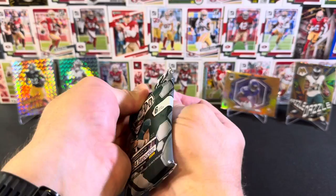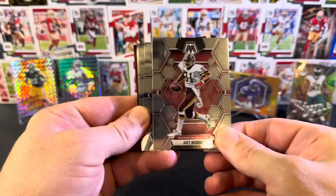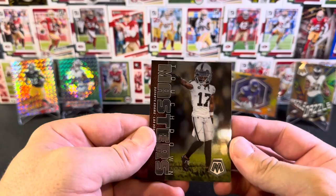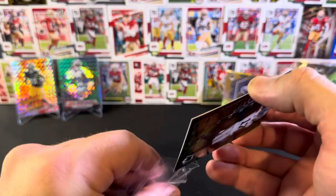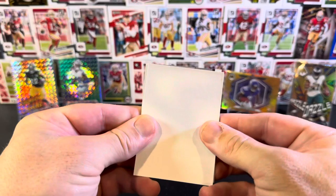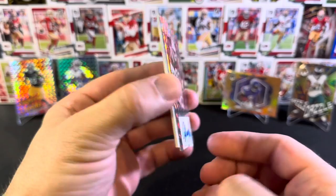Final pack. Come on. Emmett Smith base Hall of Fame, Art Monk, Roger Staubach, Saquon, Mack Jones. And the final card is Devontae Adams Touchdown Masters. So here comes the big reveal. Let's have a look - it is not up the right way. Number S45 it says. Let's just do the flip - it is. It's an auto.